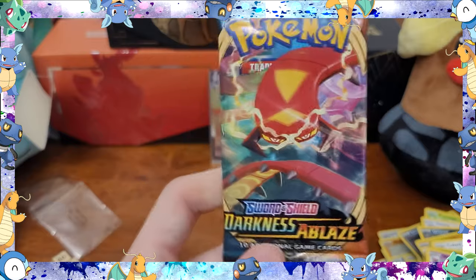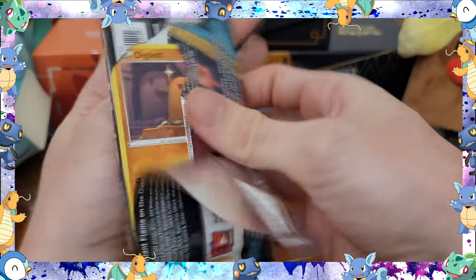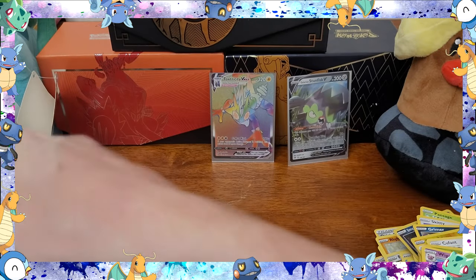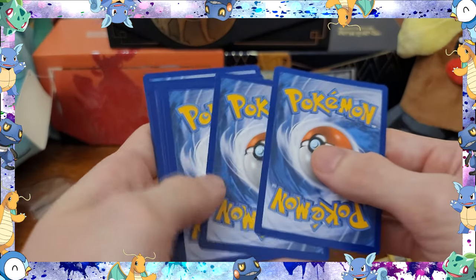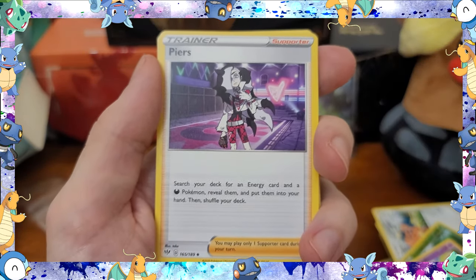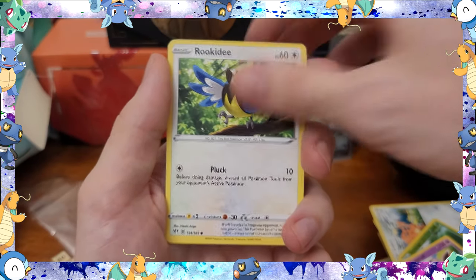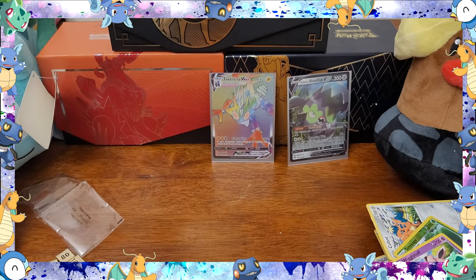Last pack of the Darkness of Blaze, and then we're going to move on to Vivid Voltage. Which, obviously, we want the Pikachu from that one. Which would be very cool if I could pull it again. And since so far these all have been backwards, I'm just going to flip that around. One, two, three, four to the front. Energy, Toxapex, Powerful Energy, Pikachu, Diglett, Tauros, Pansage, Whismur, Rookidee, Team Yell Horn, Reverse Hollow, and normal rare Lightningrod.